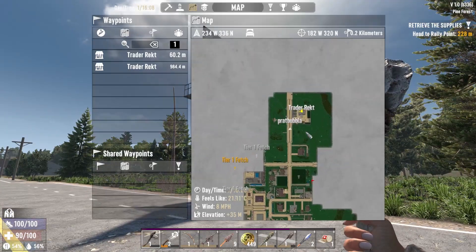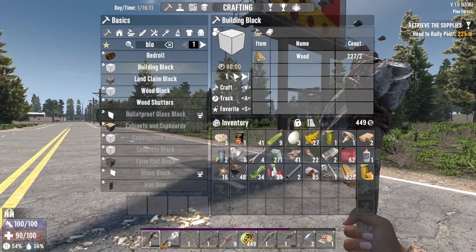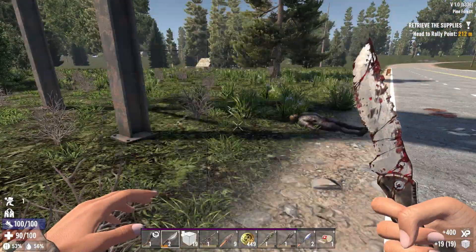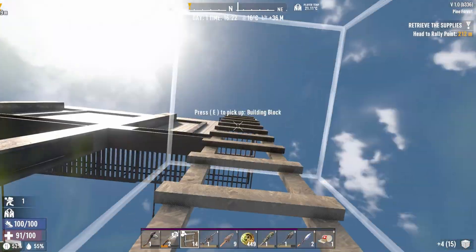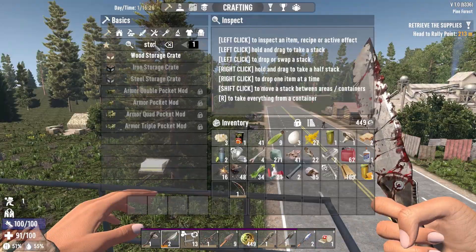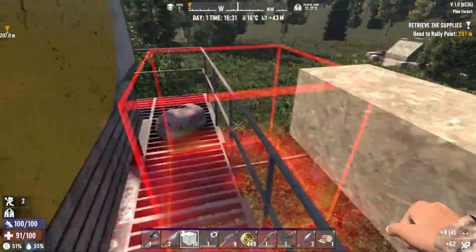I'm going to show you my new favorite base in 7 Days to Die. I usually build 19 blocks to be able to make a ladder and somewhere to put all my storage. The build board is almost always located near the trader, because the trader is located near the city entrance, and near any city entrance there is a 95% chance to have one of these build boards.